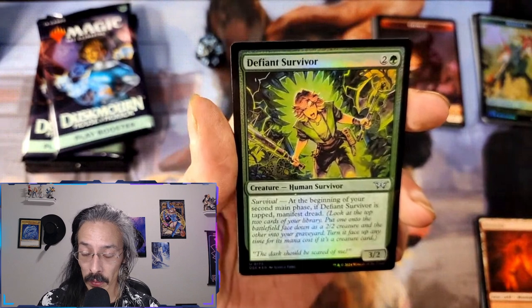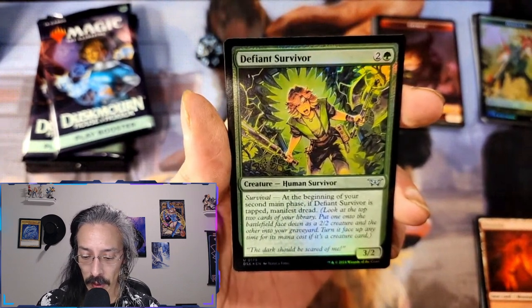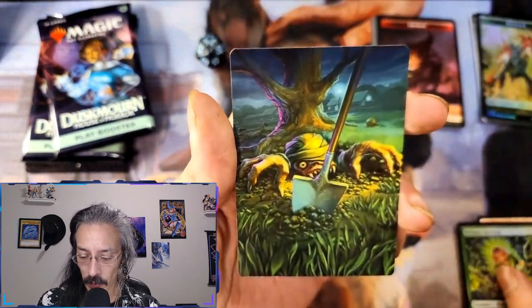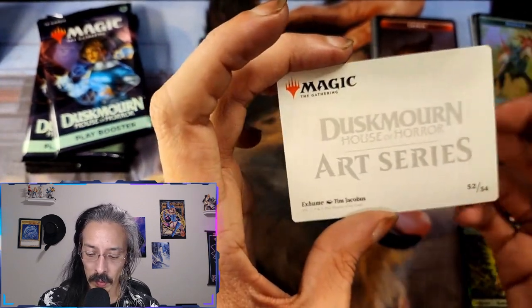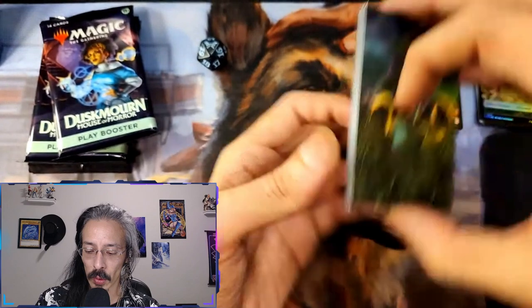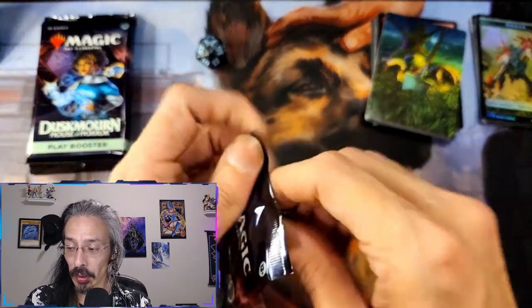So obviously commander material if you want to — wow, all five — one of five color commander there you go, just unlock and lock the doors at will. That's kind of cool given what some of these do. Get something that would untap her. A three-two human survivor, all right. This is a pretty cool art card. Exhum — Jacobus? No, I'm just kidding. I should probably start speeding this up a little bit.